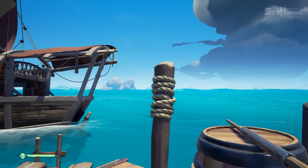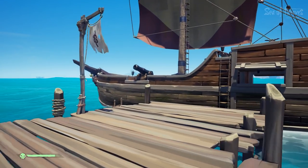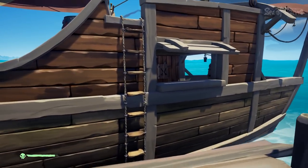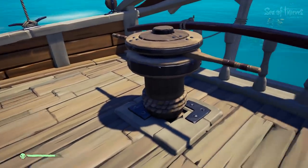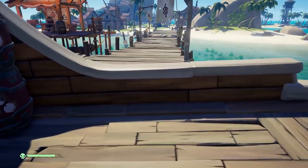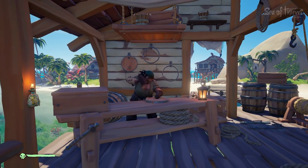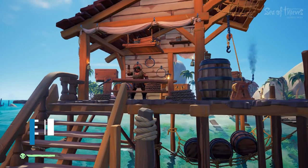Along these lines, you also do boat customizations — they haven't put this in the game yet, but you can do things like the sails, the cannons, the figurehead at the front, the capstan, and the wheel. These are things that we found while data-mining the files, and it's also been talked about by Rare and the Sea of Thieves team themselves. My guess is that the place you'd do this is right at a little shop on the outpost dock, though nothing official has confirmed that.